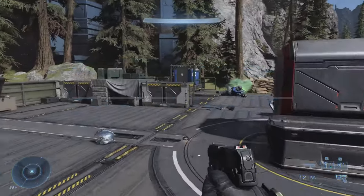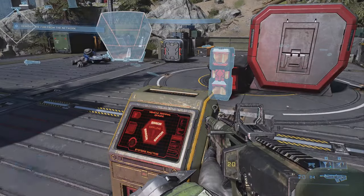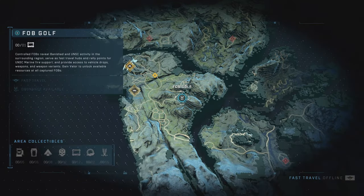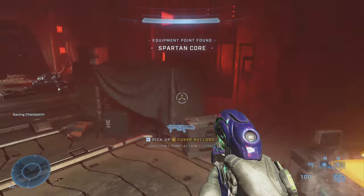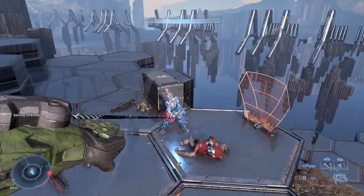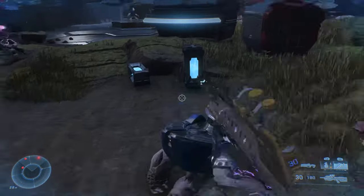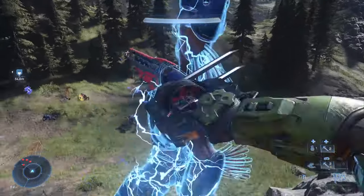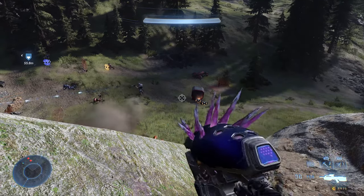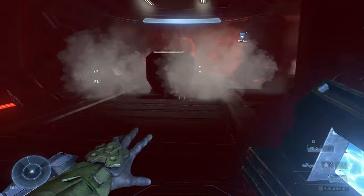Getting back to the gameplay — the bases are the real key to everything in Infinite's open world. Recapture them and your map will populate with many open world activities, along with notable icons like Spartan core locations. Those cores are how you upgrade your equipment, from augmenting the grapple shot with a paralyzing electric shock, to slapping an invisibility device onto your thruster, to beefing up the size and protection of the drop wall. Each piece of equipment added variety to how I handled abolishing the banished, and many key boss fights cry out for one upgrade or another.